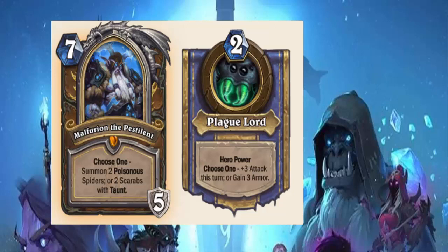The 7-cost slot means it's very easy to actually play this Death Knight compared to other class Death Knights. Choosing between spiders or scarabs — the taunt scarabs can be handy as well as the poisonous spiders. The hero power is incredibly strong: you either tank up, which is almost equivalent to the old Justicar Warrior power, or 3 attack to essentially attack face or a minion. Not to mention the choose one ability and the hero power actually work with Fandral Staghelm, so you can get both effects if he's on the field.